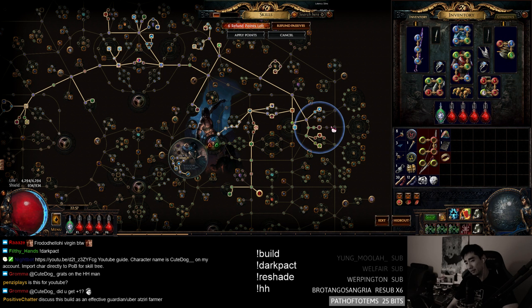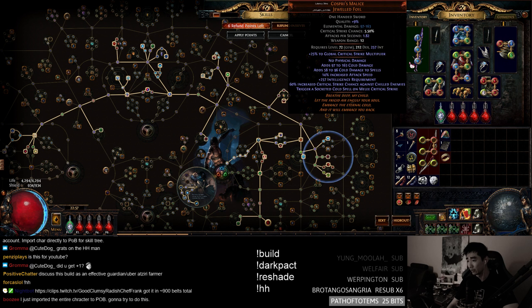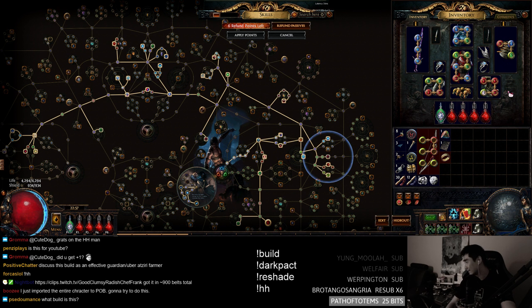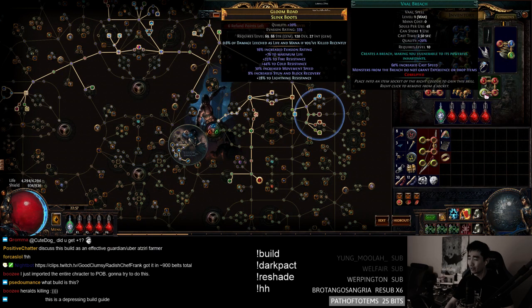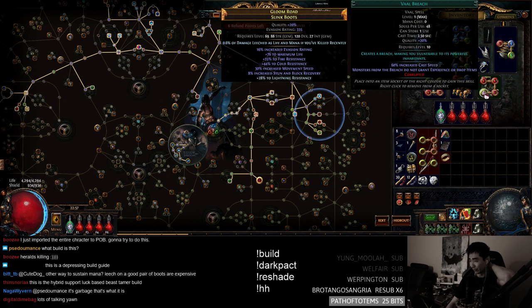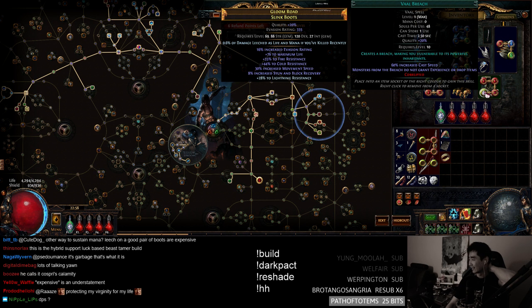The bad stuff about the build: Vault Breach is expensive, some other gear is really expensive. You don't need a Headhunter, but overall it's not that great. It is fun when it works. Assassin nerfs hurt it — it doesn't get going until 7 power charges. Also, Vault Breach placement is kind of clunky: you have to place it so the expanding circle hits the boss, or hopefully they run into it. You don't want to put it on top of the boss or the Heralds will do no damage. If you don't have a 20% Vault Breach, you'll get stunned out of that 2.5-second cast.